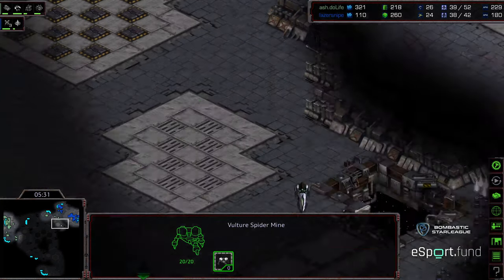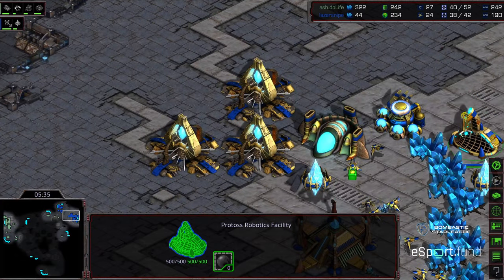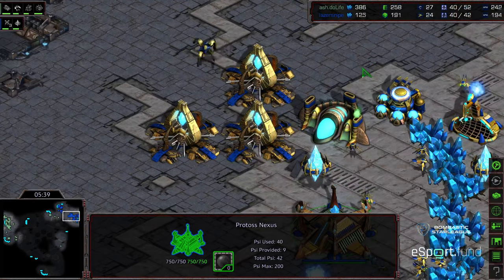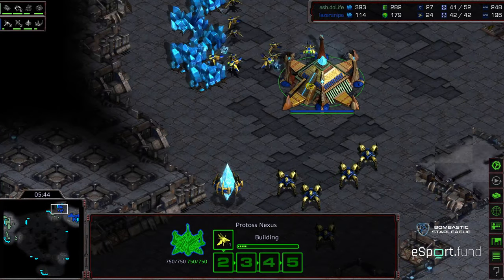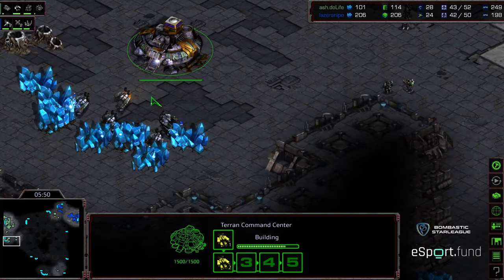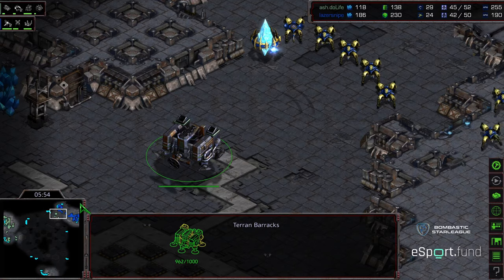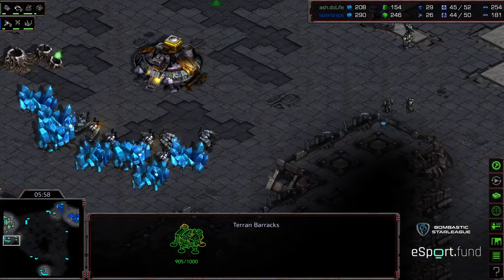There's the initial vulture able to plant mines. Right now everything is working in Laser Snipe's advantage — he's got that observatory, now building the observatory, kind of buying himself some time. He's got a decent Dragoon force, his natural expansion up, doing a pretty good job. His macro is a little bit behind in the overall probe versus SCV count, but he's got the tech and the positioning where he might be able to follow this up with some good map control positioning and might even be able to push up on this front.